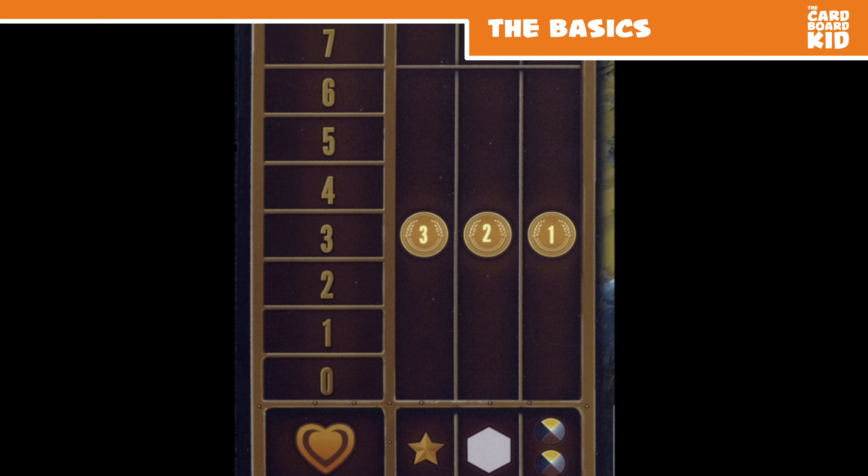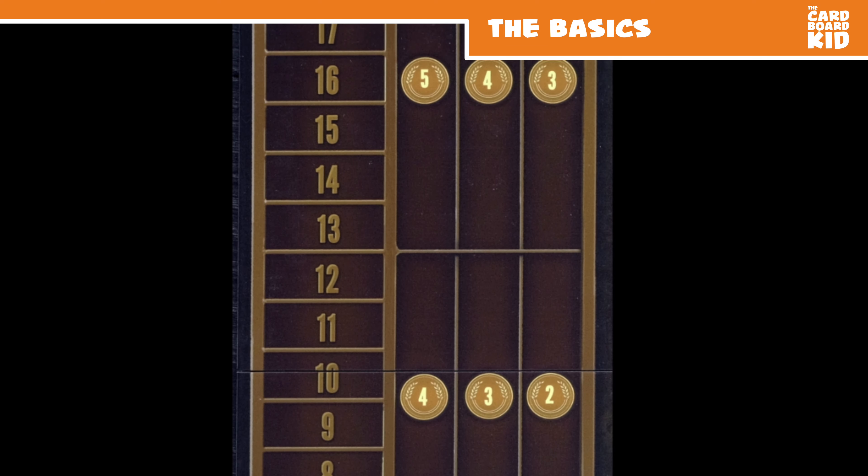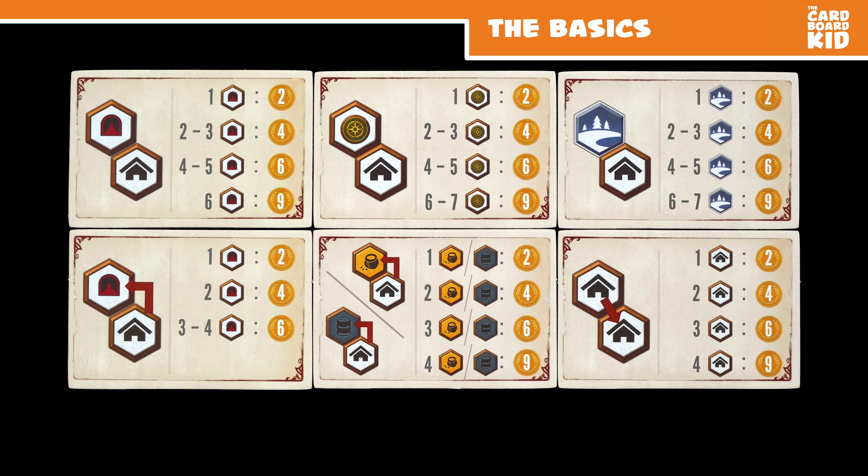Coins are points. Receive more coins for triumph track stars, controlled territory, and every two controlled resources. The popularity level acts as a multiplier. Finally, earn coins for building structures based on the bonus tile.